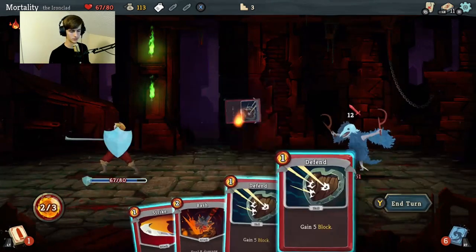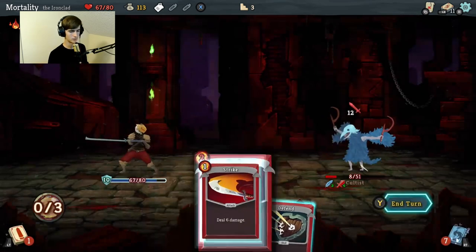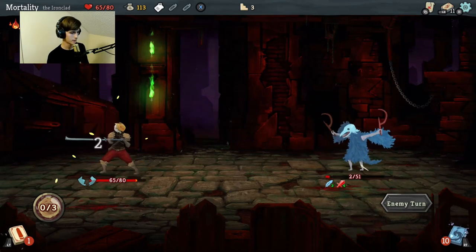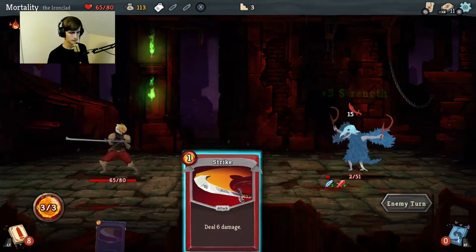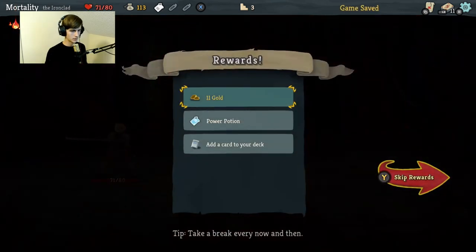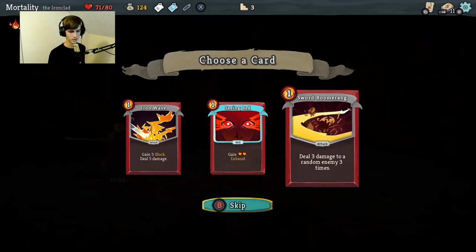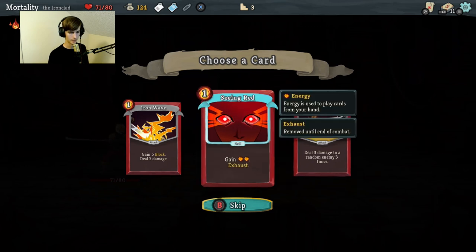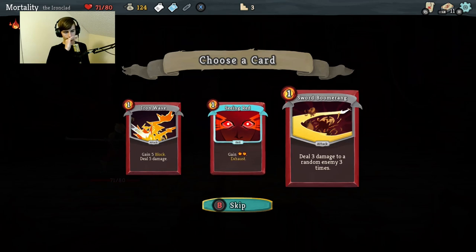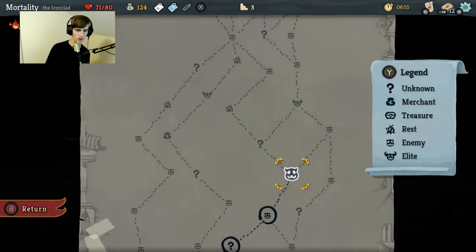We're going to defend, defend, and then bash. Oh, I don't have enough energy - I should have just bashed right off the bat. I need to think, I need to go slower. We're just going to splash - he's dead. Eleven gold, power potion, add a card to your deck. Sword Boomerang - deal three damage to a random enemy three times. Block until your next room, prevents damage, gain five block, deal five damage. This is what I want because I need to get more block while being able to do damage.